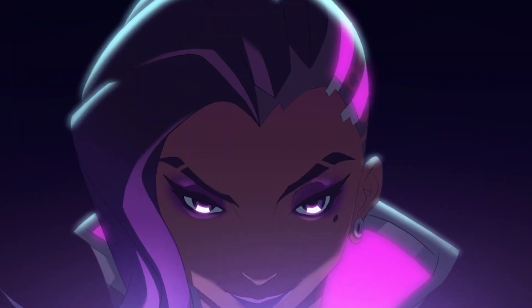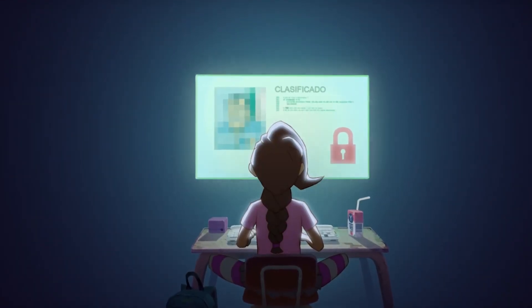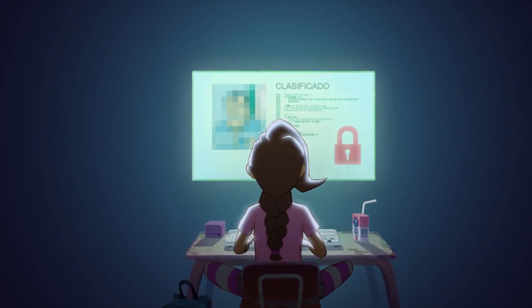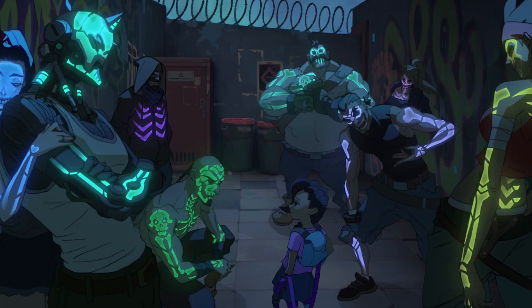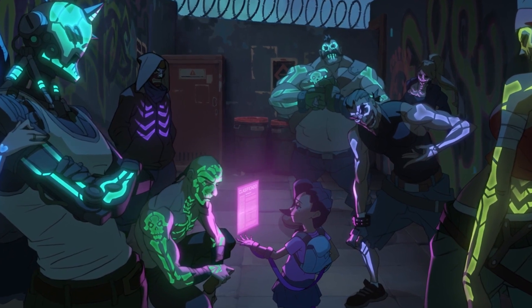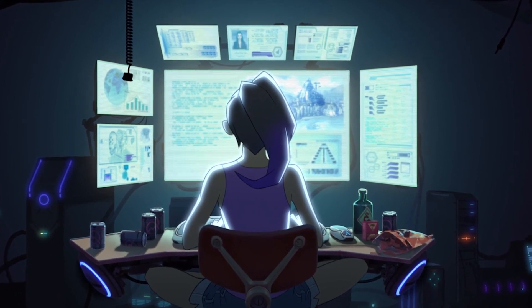Sombra was one of thousands of children left orphaned in the aftermath of the Omnic Crisis. She survived her tough childhood through her natural gifts and overwhelming compulsion for hacking and computers. This eventually caused her to fall in with a tough crowd and join the notorious Los Muertos gang. While digging into some of the most rich and powerful organizations in the world, she uncovered a global conspiracy.